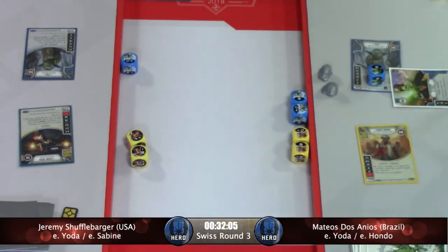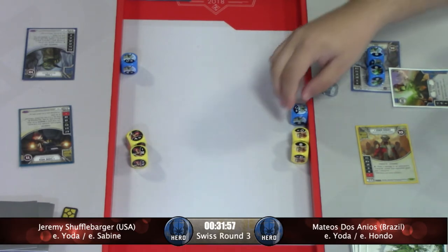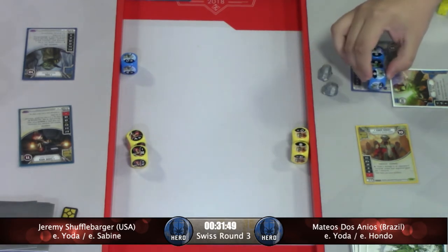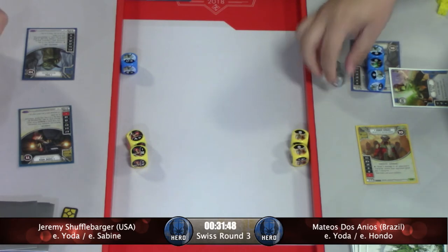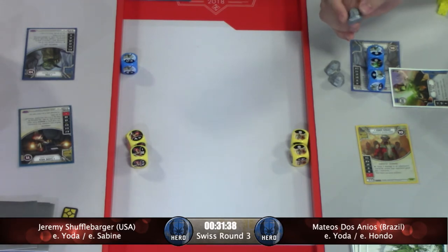That was a four-speed special into an activation of Hondo. He's showing a special and he's going to go ahead and activate specials, surprising virtually nobody. Chaining in, getting a resource, and chaining to Yoda's other special. Now resolving that one, chaining to Hondo's other special. Get a shield. Resolving the two Hondo specials next — that's a safe bet.